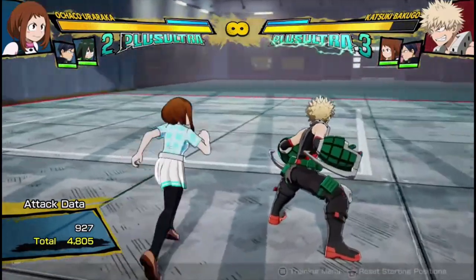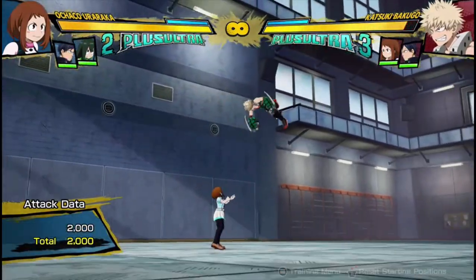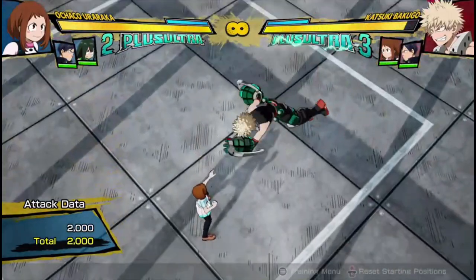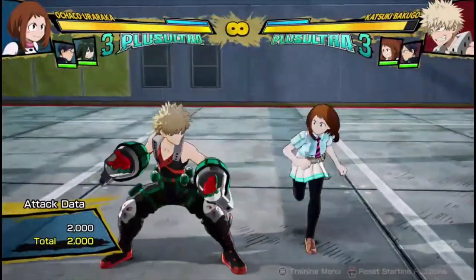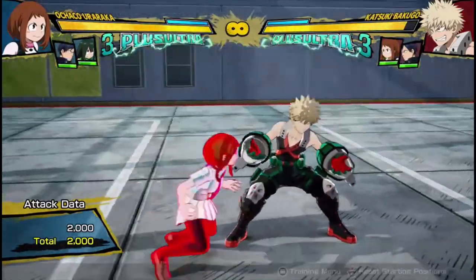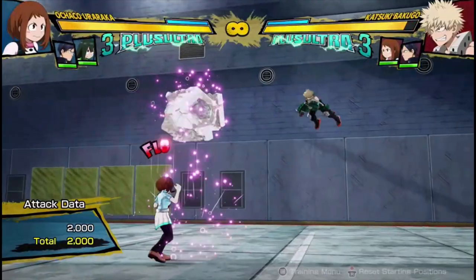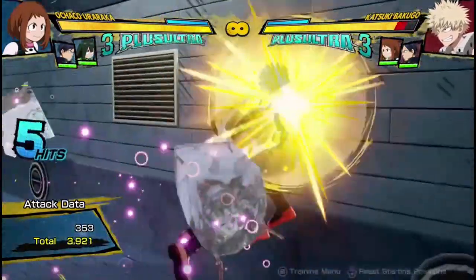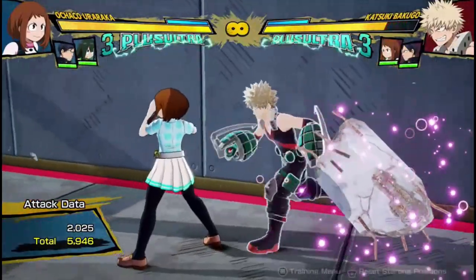Her Tilt Quirk 2 is a red move that keeps the opponent floating for a very long time. With Bakugo on recovery, he was floating for that whole time — you can get a combo off it. You can also get all three rocks while they're floating and then go in and attack, so you can have crazy extended combos this way.